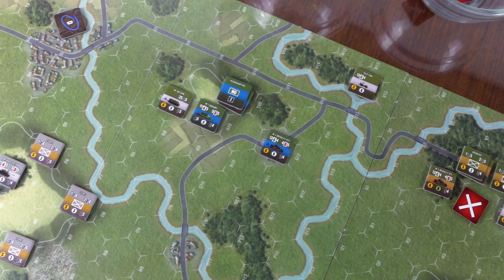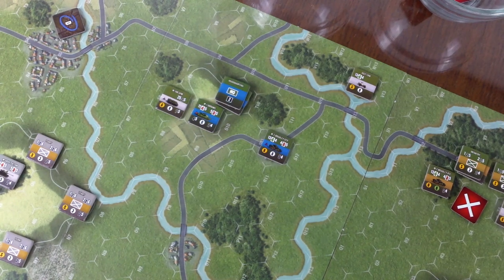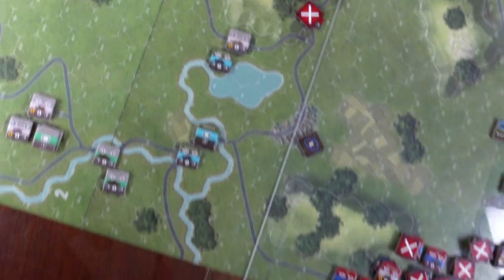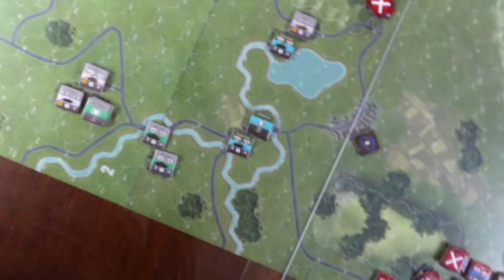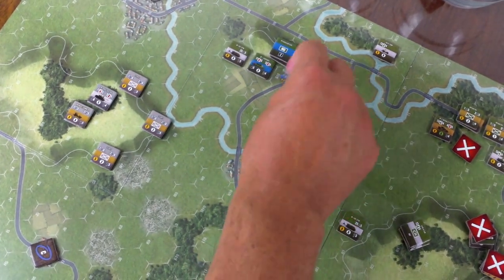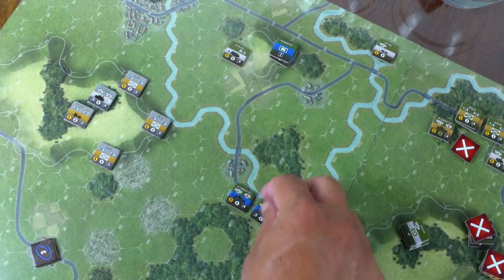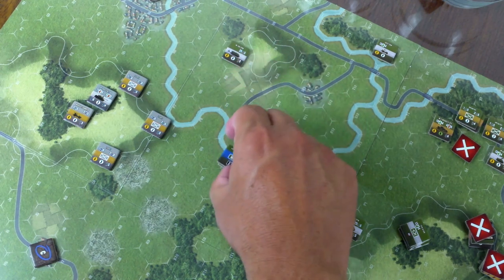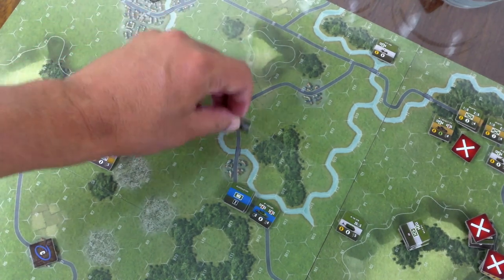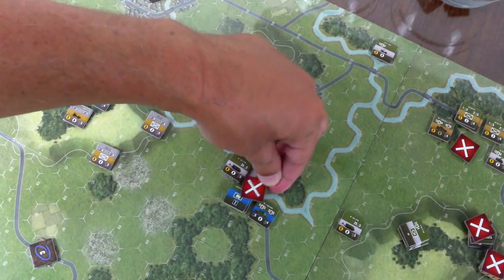Not sure where we want these guys to go. I think we'll shift them this way because of the large force that entered back over here. We'll just do some movement: one through six, one through six, one through six, rolling downhill — no particular bonus — one through five. This whole formation is good.